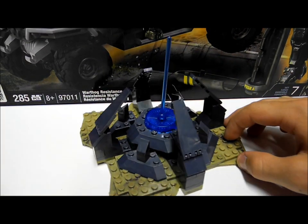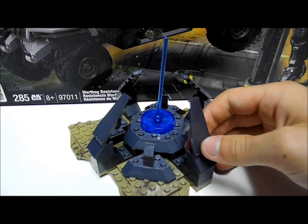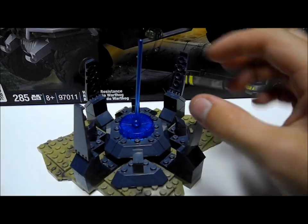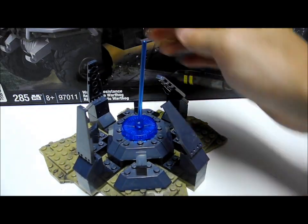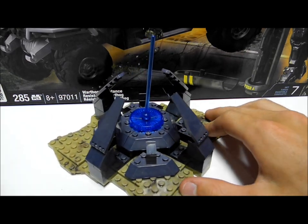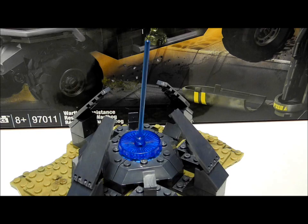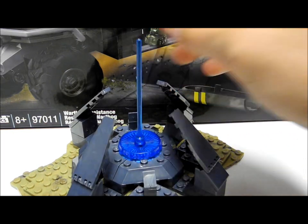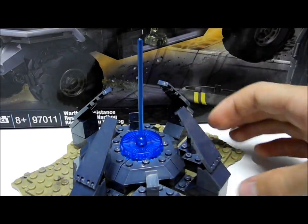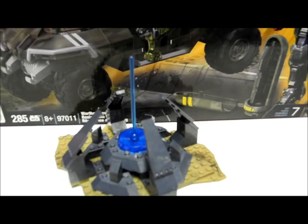Moving on to the piece of scenery in the set, we have a Forerunner structure. There's a lot of nice detail and design going into this. All the panels fold out for when the light array is launching, or whatever you want to do with it — it's great for stop-motions and different scenery. It's a really nice piece for any battlescape or scene. We also have two very nice translucent blue pieces to create the lighting effect of the structure, as well as a really nice desert camouflage base plate.